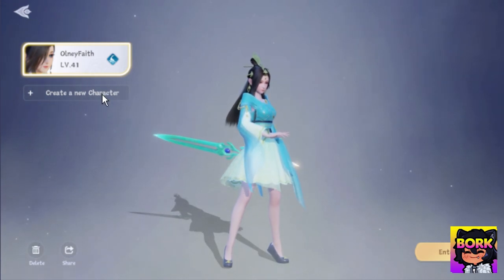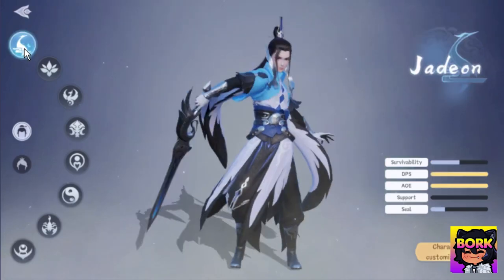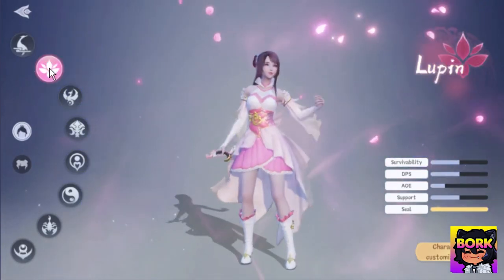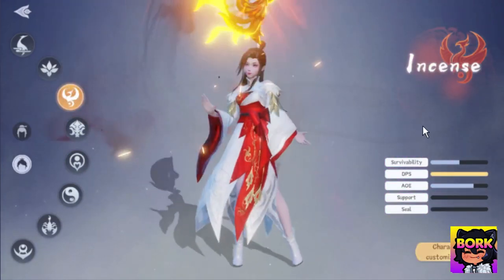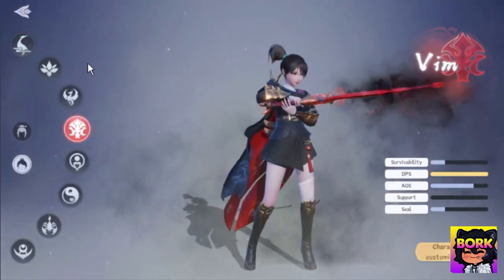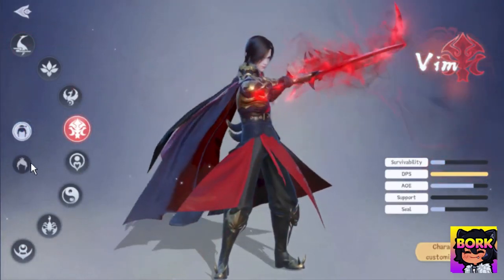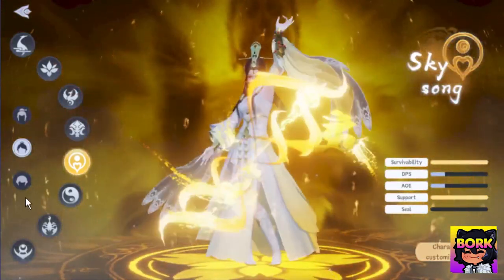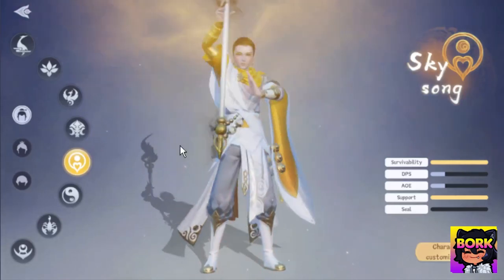This is a character I've already created — I'm level 41 — but let's go through the character creation process. There's a bunch of different classes such as the Jayon, which is DPS, the Lupin, a Seal-like debuffing character, the Incense, and the Vim. Just note they're not gender locked, so you can switch between male and female. Some classes like the Sky Song can even have a male Chibi version, which is kind of cute.